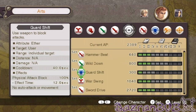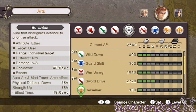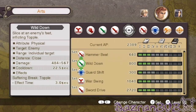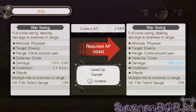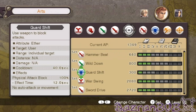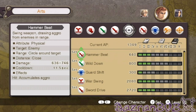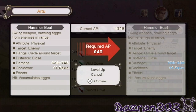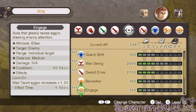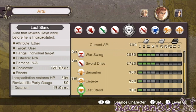This guy's got a lot of AP put away. I want to do war swing on Reyn — he always uses hammer bead as well for some reason. We'll hang on to the rest of that AP for another time.